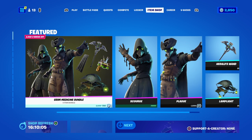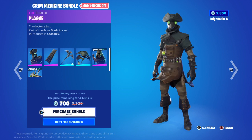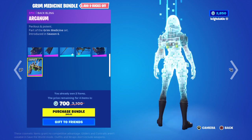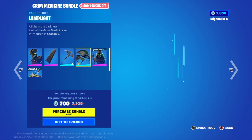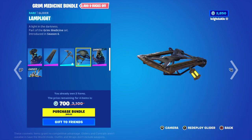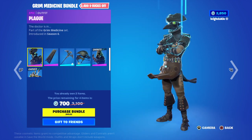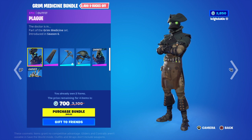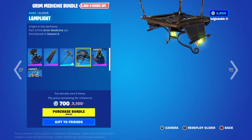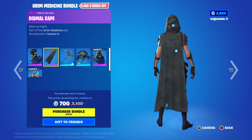The bundle I can get for 700 V-Bucks because I own one of the doctors. That's a massive discount — I own that bling and the skin, so it's only 700 V-Bucks for the rest of them. So you can get Aim, Herald's Wand, and Lamp Light to complete the set.